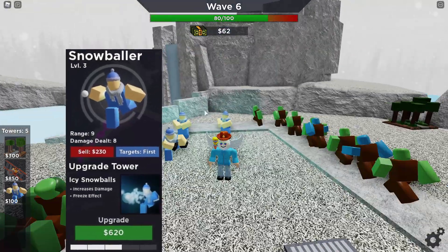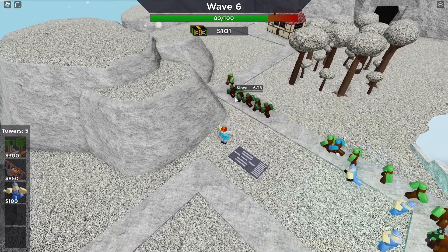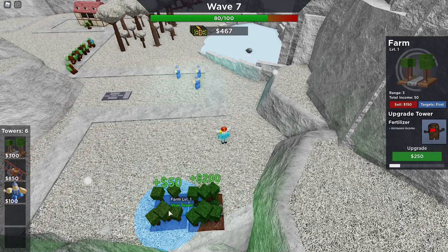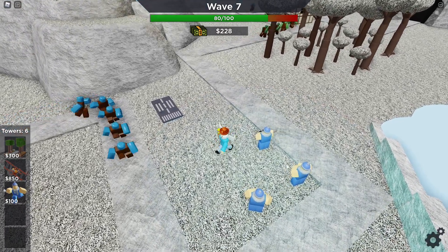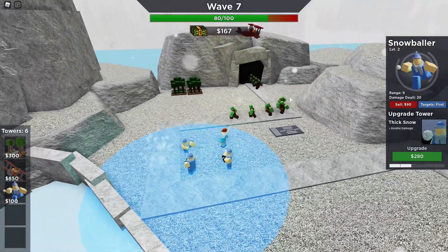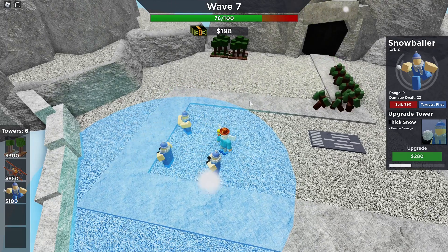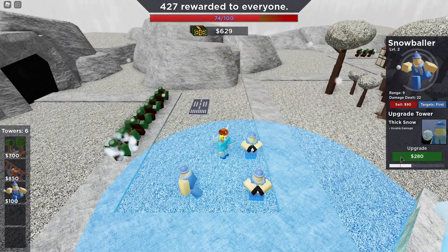Here we are at level 4. This upgrade is called Icy Snowballs, and it's actually a massive improvement compared to the previous upgrades. Icy Snowballs costs $620, bringing the total cost of Snowballer to $1,080. Snowballs now do 6 damage each and also apply a fairly short freeze effect on whichever zombie it hits. Icy Snowballs increases the DPS from about 1 to 3, which is great. This upgrade gives Snowballer longer sleeves on its shirt and changes the color of the snowball from white to blue, presumably to indicate ice. One thing that another YouTuber found was that with enough Snowballers, you can actually permanently freeze certain zombies, such as Boss 1 and Necromancer. I'll put a link to their channel right in the description below.